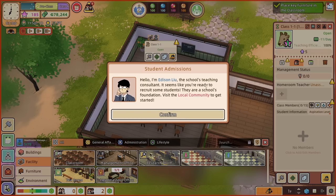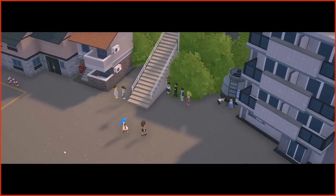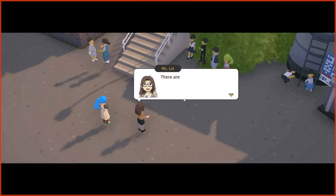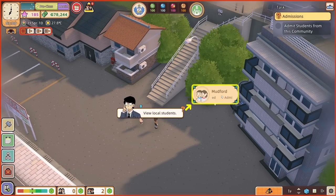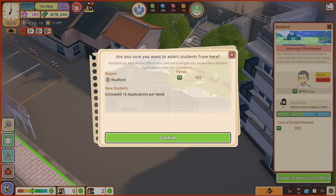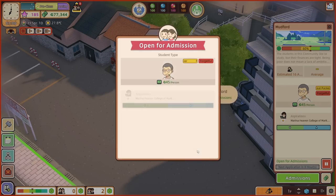This is Edison Liu, the school's teaching consultant. Seems like you're ready to recruit some students — they're a school's foundation. Visit the local community to get started. There is Betty — I like the way we can see wherever Betty is because she's got the amazing hair. This is where potential students of our community are gathered. There are a lot of children in this community who can start in our school soon. We can establish an admissions office here so that students may send in their applications. This is Mudford — we need to go here and establish an admissions office.